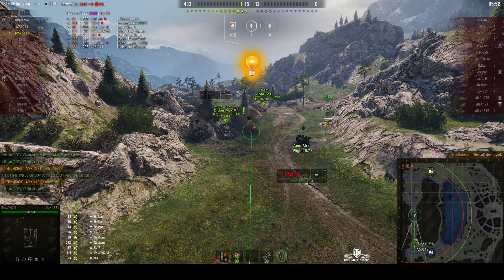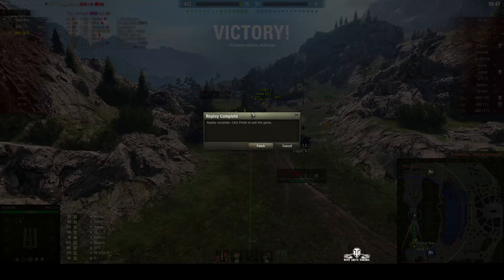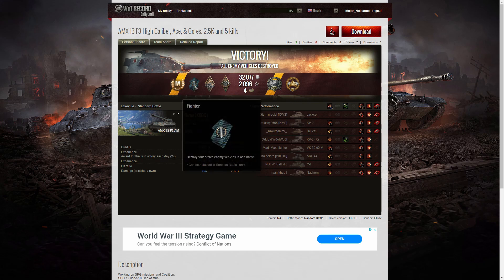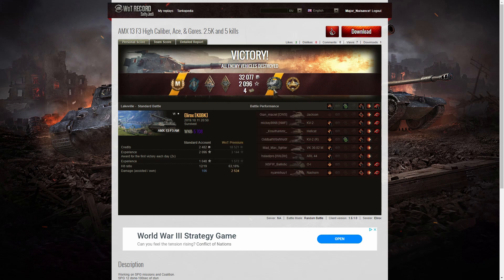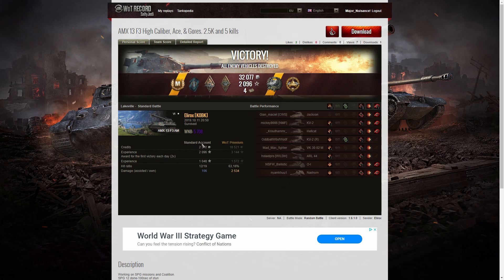Potentially two and a half thousand damage and a high caliber. Let's look at the end of battle stats. It's an ace tanker for Elirox in the AMX 13 F3 AM. He got a Fighter badge for getting at least four kills — he got five. He got an Arsonist for setting fire to a tank — that was the Nashorn. He also picked up a Bruiser medal for at least five critical hits — he got 18. A Gaus medal for doing more damage than ten times the hit points of his own vehicle, and a high caliber. A win rate of 5,708 — super unicum standard.